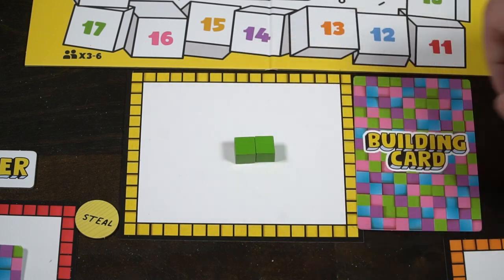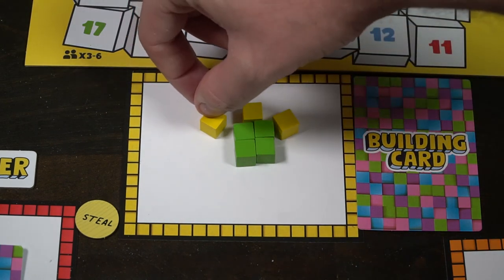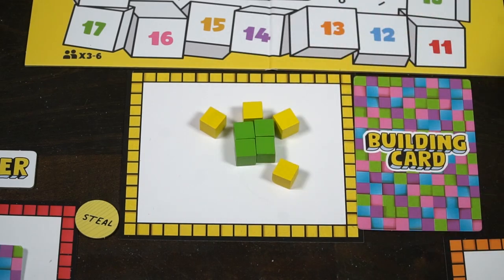Block Party is all about building or utilizing blocks to create images. You are going to be drawing cards from a building card deck, selecting a word and building it. You'll have a certain amount of time, and players will also be building as well while one player will be the guesser. The guesser is going to try and guess what everybody's different type of building or construction is. If they get it wrong, you'll have an opportunity to steal once around. The player who guesses correctly and the player who builds and gets theirs guessed correctly will score a point.